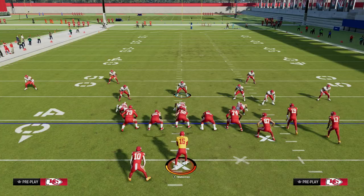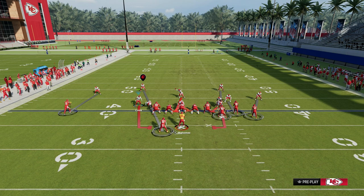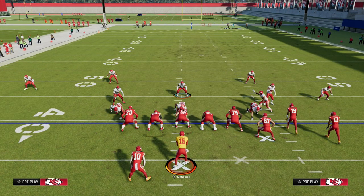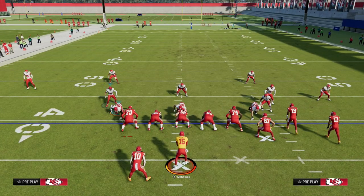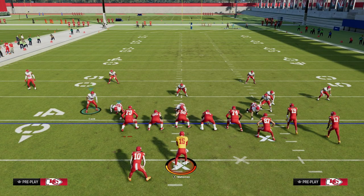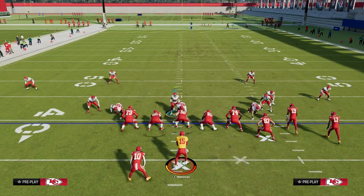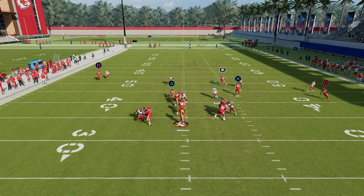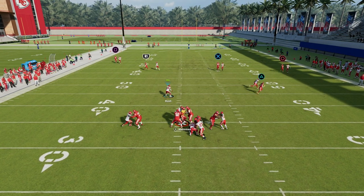One way you can enhance this blitz is to make sure that when you stack these guys, you're stacking them on the hip of the defensive player. As you see here, we're having a little trouble getting that guy stacked — again, that's the bug in practice mode we're dealing with right now. But you can see we're still able to get the loop blitz, able to get the disengaged, and that's the idea.